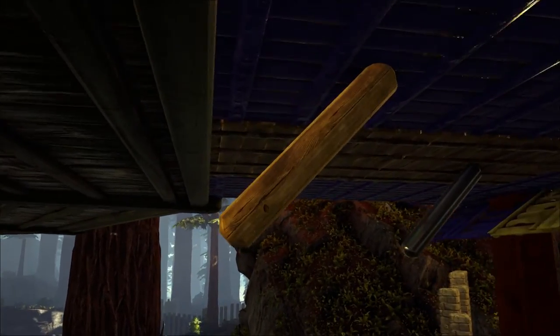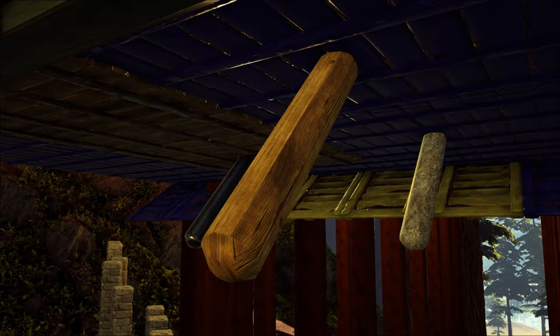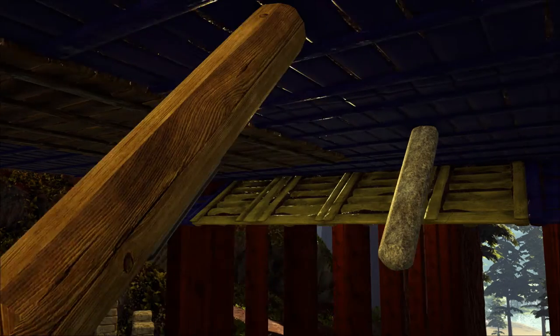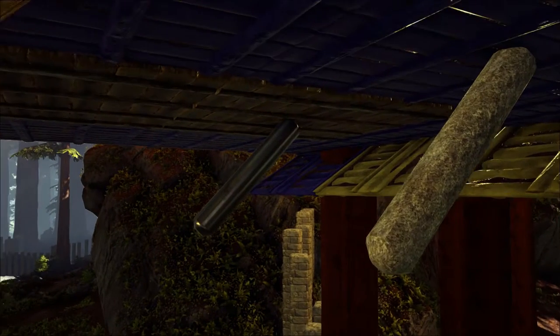This is what the pillars look like before you modify them, and I've chosen to use the sloped pillars in this example. All of the pillars in the mod are available in wood, stone, or metal, and can be either round or square. You'll notice they have a couple of extra options in the menu in addition to those found in the straight pillars. As before, you can adjust the pillar's length and thickness, but now you can also adjust the angle of the pillar, as well as rotate them in any direction you choose. This gives you a tremendous amount of flexibility.